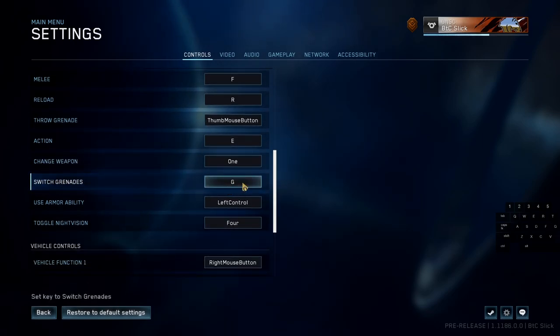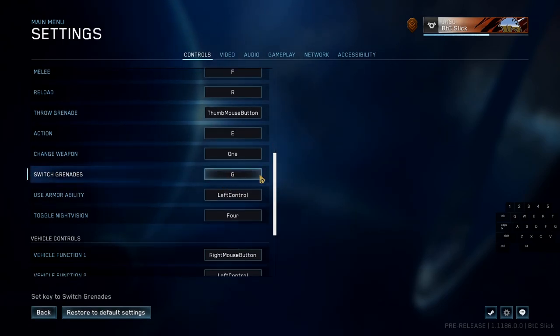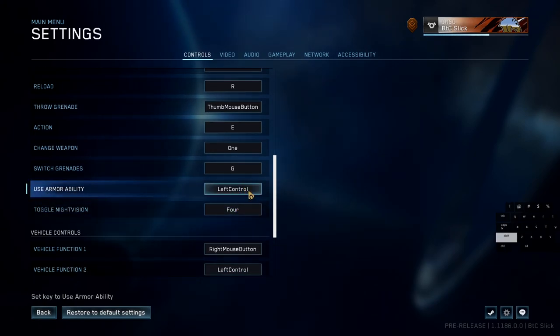Switch grenades I have set to G — G for grenades, it makes sense and feels natural. From F for melee you just tap G to switch between sticky and frag. For armor ability I have left control. I moved crouch to shift and armor ability to control because you crouch more than you use your armor ability in Halo Reach. The shift bar is a massive key so having crouch there is essential. It's much easier to tap the sprint or armor ability with control while you hold shift to crouch.